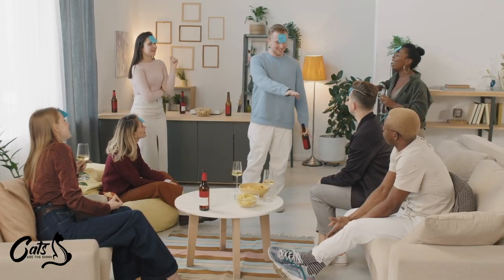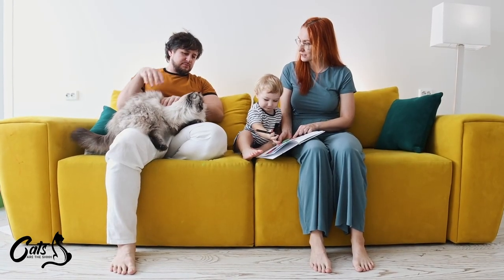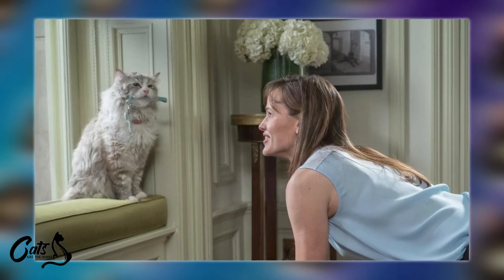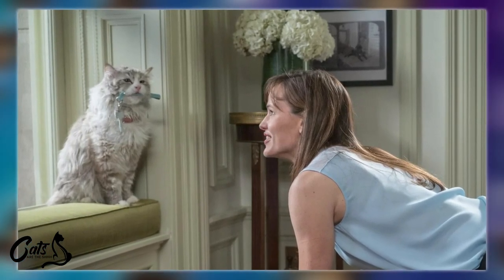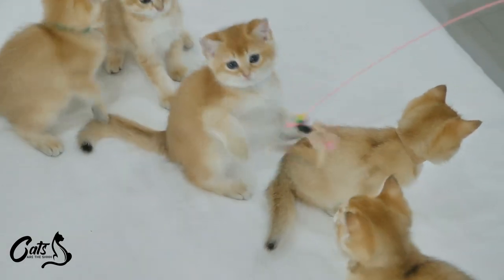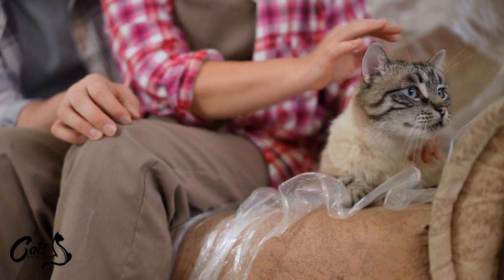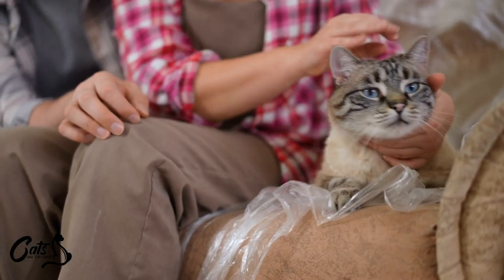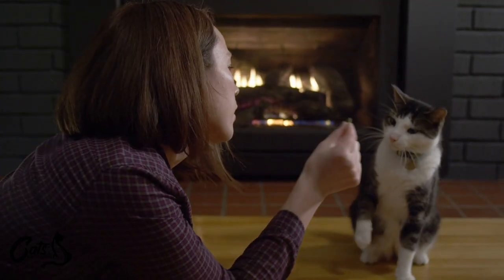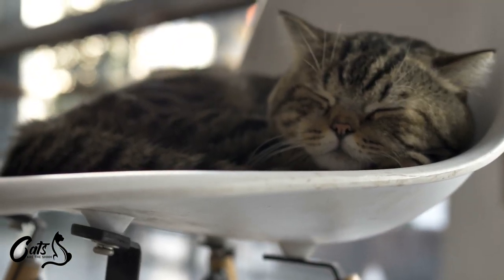When it comes to hosting gatherings, remember to establish some feline-friendly guidelines. Let your guests know the cat rules up front: don't chase the cat, no loud noises, and keep the indoor cat inside and watch that the door is closed behind you. These can go a long way in keeping your feline friend comfortable. It's like giving your guests the kitty code of conduct. Remember, humans aren't the only ones who appreciate etiquette — your guests might just leave with a newfound respect for feline finesse. After all, a well-mannered cat is the ultimate judge of character.